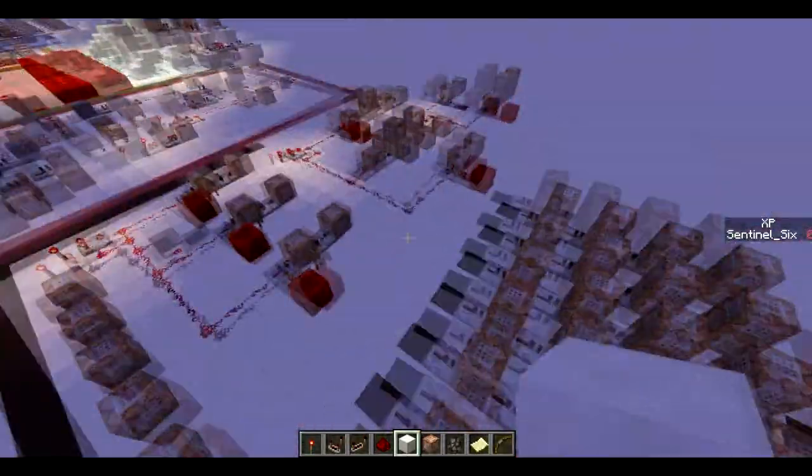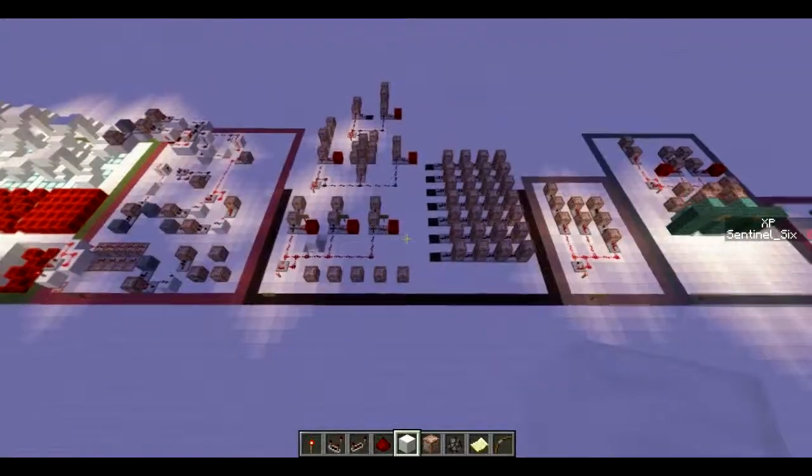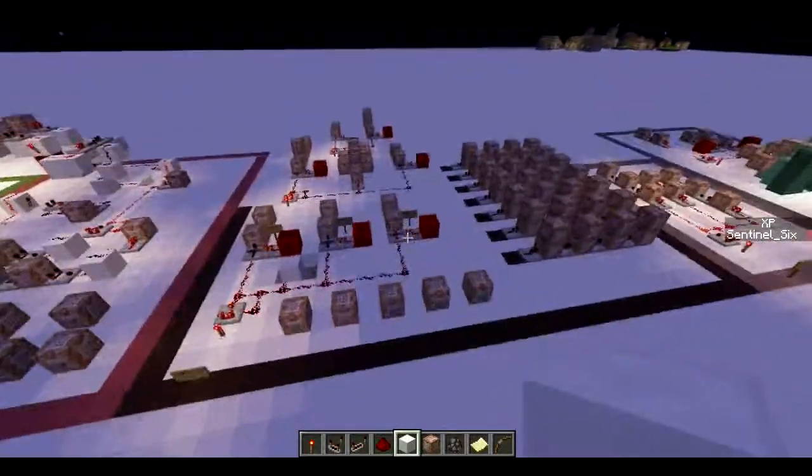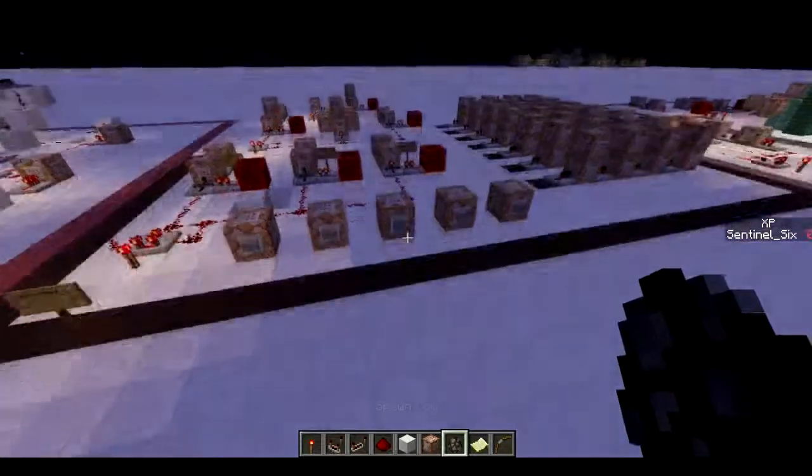Those are the four new arrows for the custom arrows. There will be a new world download in the description so that you can get this version of the custom arrows system. I hope you enjoyed the video - I'll see you guys in the next one!